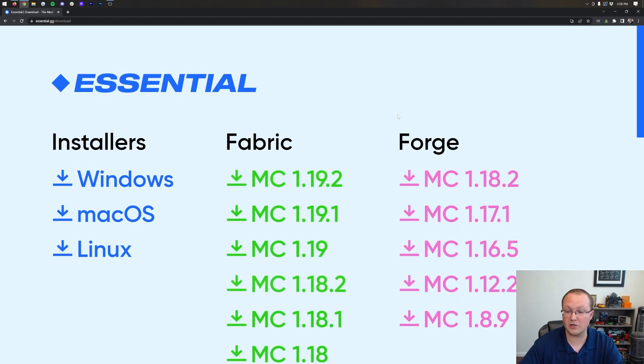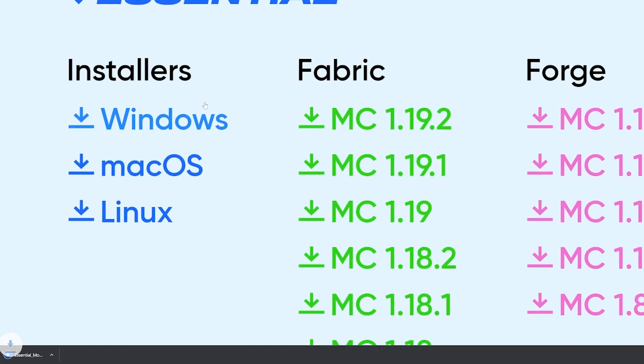You can install this with other mods on Fabric or Forge, but we're actually going to be using the installer today because it's the simplest way to do that — the easiest way possible. So let's go ahead and click the Windows installer here.